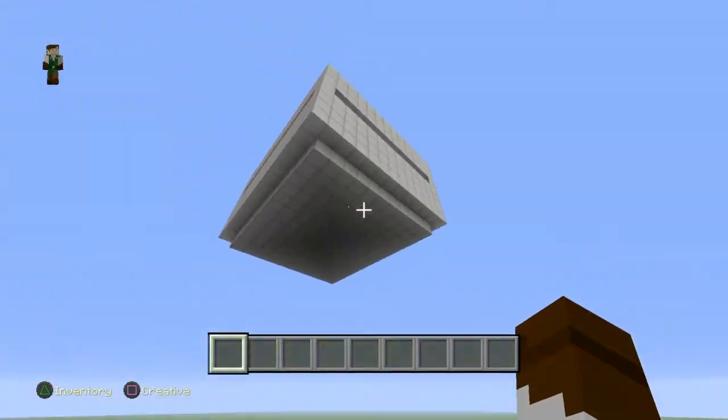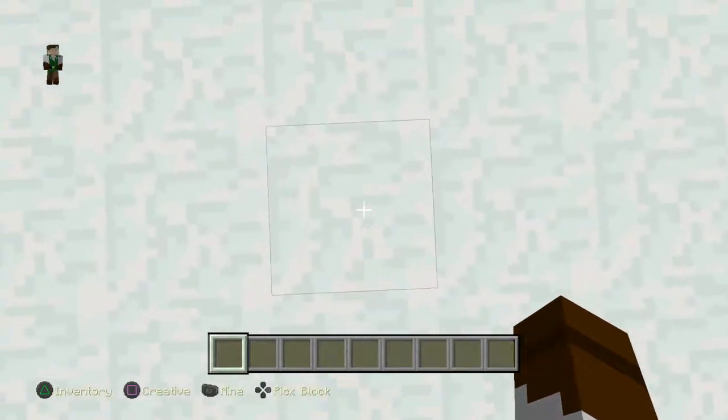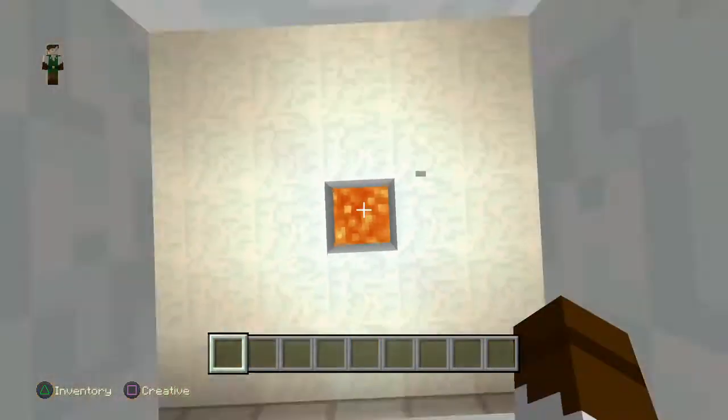Up here you can see there's lava coming down — it's like this spleef arena where you dig down. I've made two layers and after that layer you're in there.